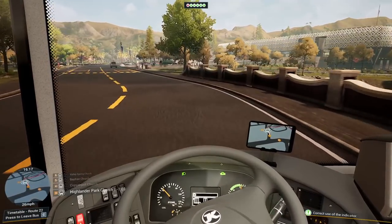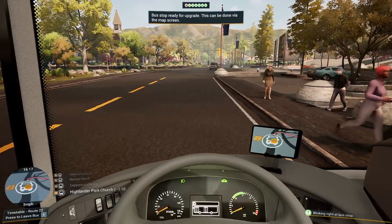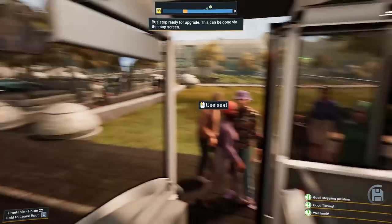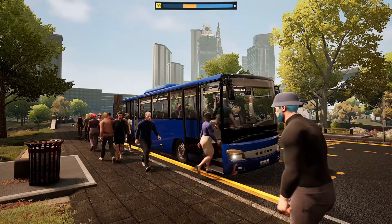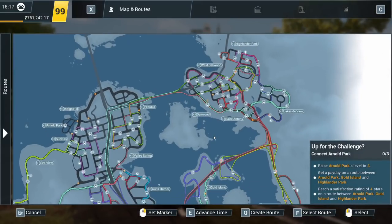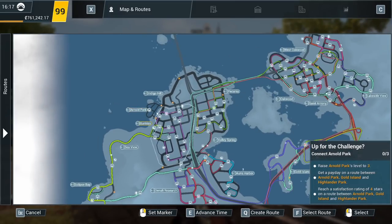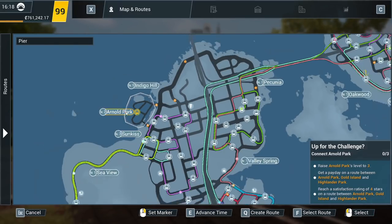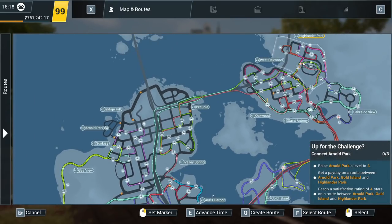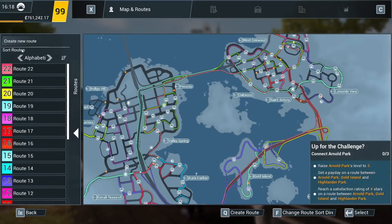We don't count it when the game marks you down for driving against the one way when you're not driving against the one way. I'm more than happy to accept criticism, but we're not having it criticising me for doing that when we haven't. And here we go — that is Route 22 all in all. Let's park up, we'll hand it over to somebody else. And let's see what we have got next — Arnold Park! Raise Arnold Park's level to level three. Get a route between Arnold Park, Gold Island, and Highlander Park. That's a long route, but it needs to be done.